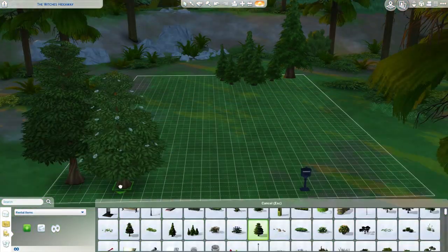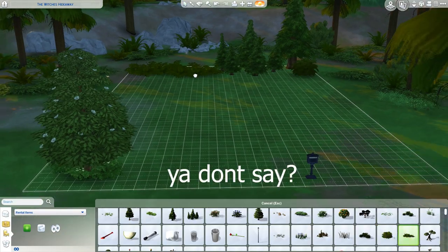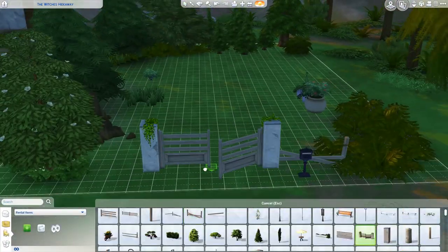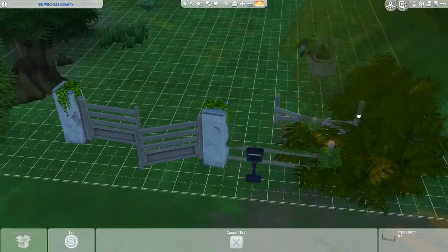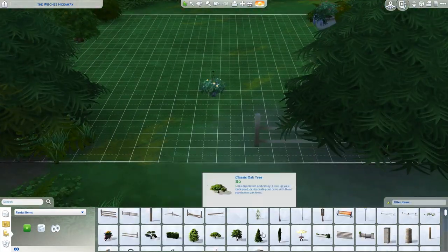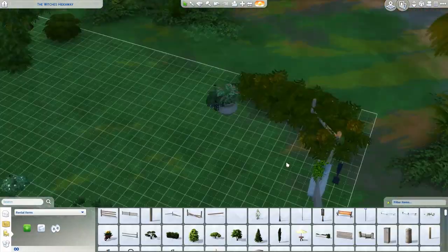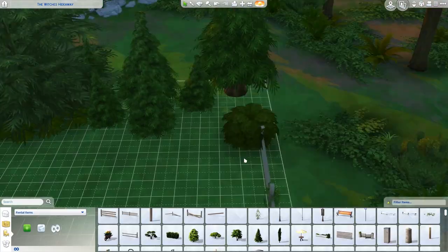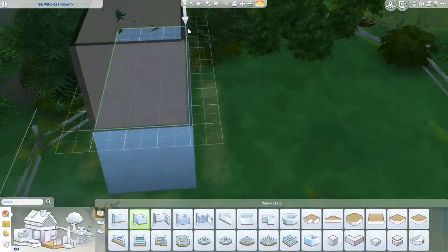Hello everyone, it's Jess Hart and today we're building a witch's cabin and caravan. This was super fun to build. I saw the Realm of Magic trailer and I absolutely flipped — as people probably assumed I would — so I had to build something. The pack is coming out on the 10th of September and it seems like they were super keen to get the mosquito pack out of the way.